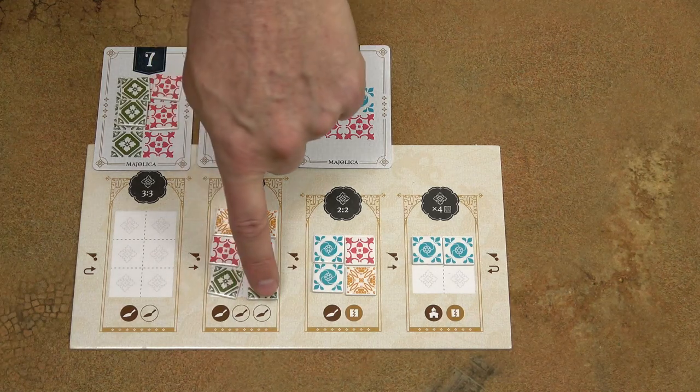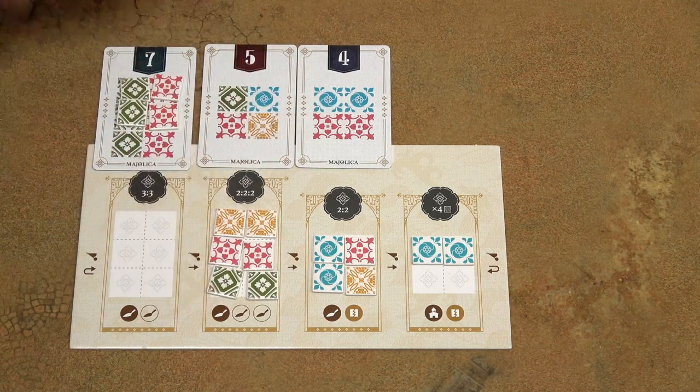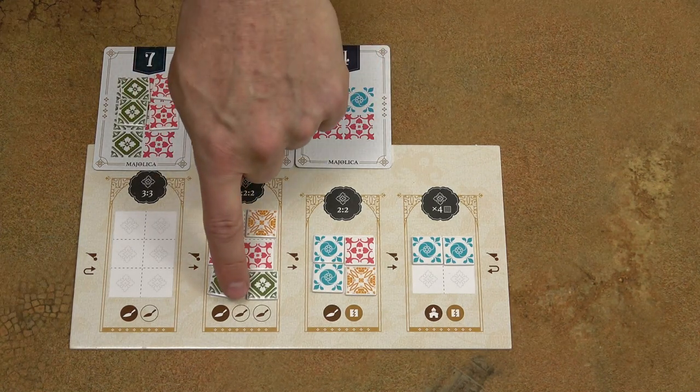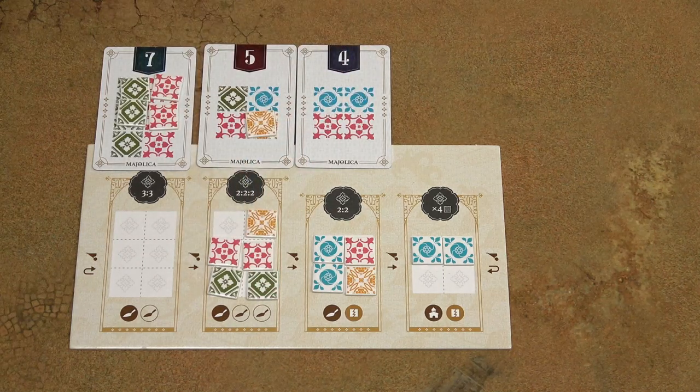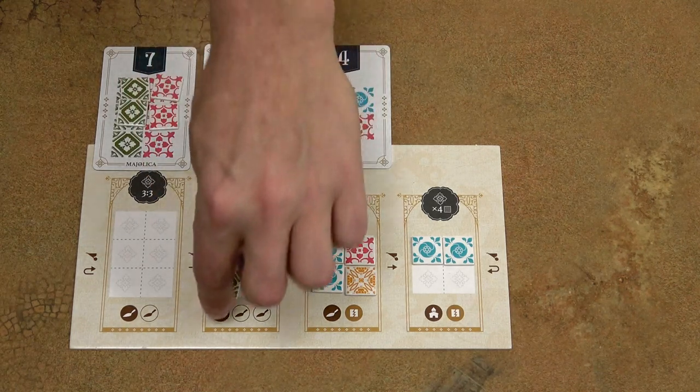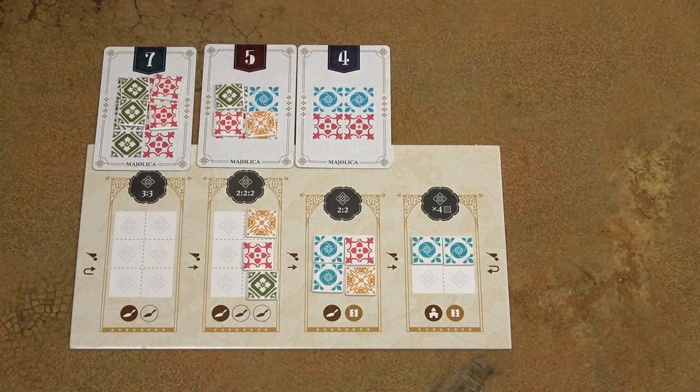Looking at the symbology below, I must move one of the tiles to this card, so I can take the yellow tile and move it onto the card. There are two white shovels, which means I can move two additional tiles, so I will take the red tile and the green tile.